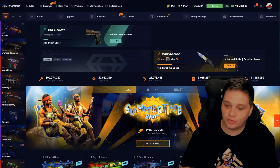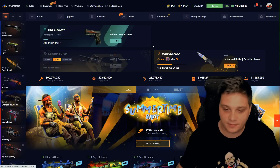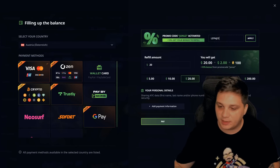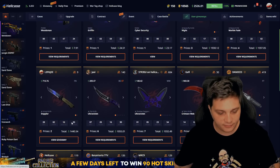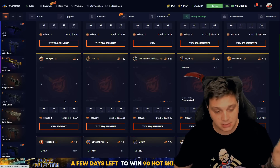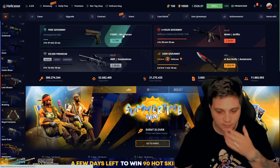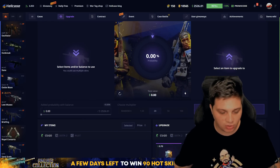Yo guys, Lepaji here and welcome to a new video on my channel. Today I'm on Hellcase, I have $2.5K on balance and today I'm gonna play some case battles, do some upgrades and let's try for profit. Use promo code Lepaji to get the best bonus on Hellcase. I just posted a $1.5K giveaway — simple steps, link will be down in the description, so you have 28 days to join. For today's video, let's try to get some skins.